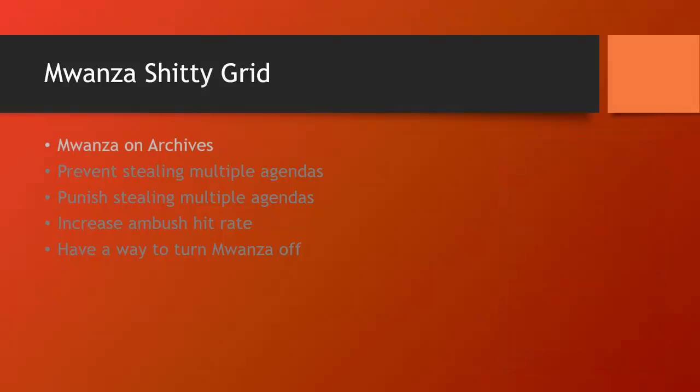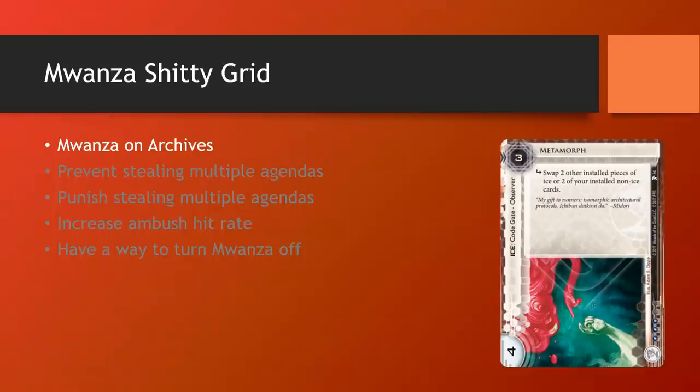Firstly, you could potentially take advantage of Mwanza City Grid on Archives. You're not allowed to install Mwanza straight up on Archives, but if you have a card like Metamorph — which allows you to swap the positions of two of your installed non-ICE cards — you can swap an upgrade on Archives with Mwanza City Grid on HQ or R&D, allowing you to trigger Mwanza off Archives. That could earn you a lot of money, gaining two credits for every card in Archives when the runner runs Archives. This is the worst possible interaction, because there is very little reason for a runner who knows what they're doing to run Archives, and it requires so many moving pieces — two upgrades on those servers, one being the Mwanza on a central, and you need to fire off the Metamorph, which is a code gate, so you probably need a Marcus Batty as well. It's super janky; I would not build a deck around this at all.